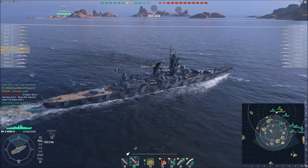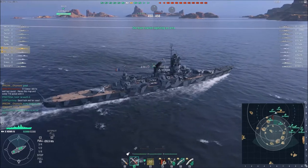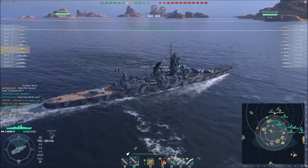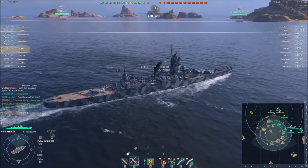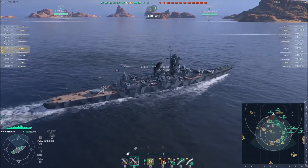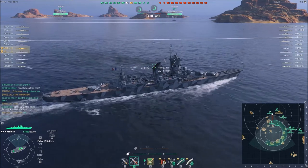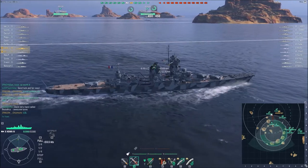My buddy Mr. Chipmunk is playing the Kronstadt, the new Tier IX Soviet premium. We're on the map Tears of the Desert — or as it's affectionately known, Tears of the Cruisers, because cruisers generally don't like this map. There's a lot of open area and not much cover. But as you'll see, cover is exactly what the Henry IV does not like. Henry IV loves open water where she can use her speed boost to maximum effect.